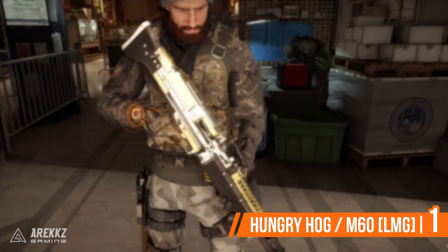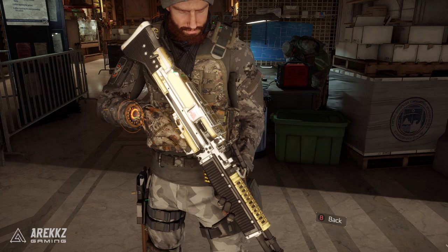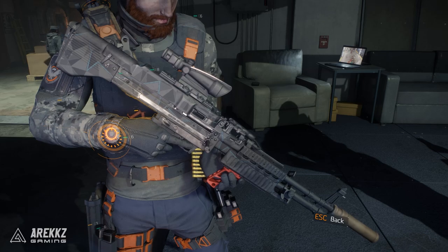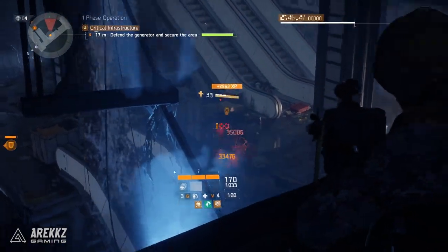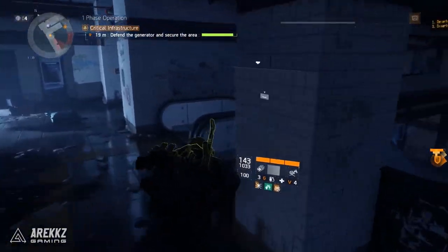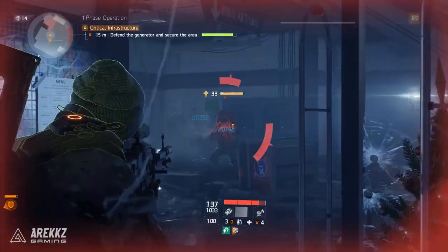Finally, in at number one, there are actually two options. Ideally the Hungry Hog, which is the named variant of the M60. However, if you can't get a Hungry Hog, the M60 light machine gun is also one of the strongest sustained DPS weapons in the game right now, making it great for PvE. When you factor in the damage bonus to targets out of cover that all LMGs have, you get a nice boost on top — especially since most of your engagements involve shooting enemies out of cover.